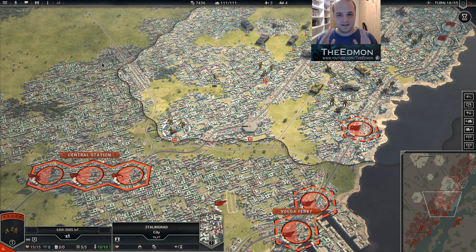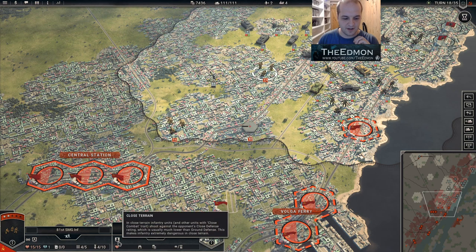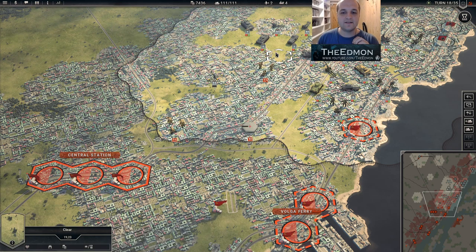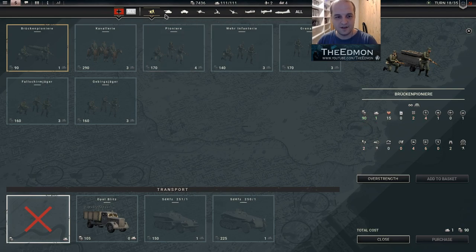Basically it's attack versus defense. In open terrain, your correct attack — so your soft attack or your hard attack — is compared against the enemy's ground defense. That's the standard situation. However, a battle always takes place in the defender's tile. If the defender's tile is a close terrain space, i.e. a city, then all that does is change your ground defense to your close defense. The thing is, your close defense is horrible on almost every unit in the game — it's literally zero.